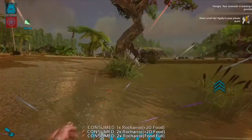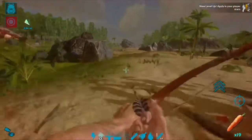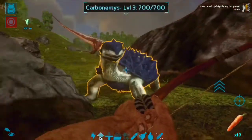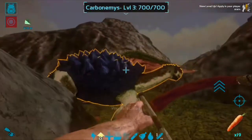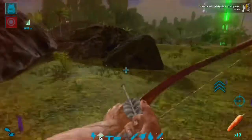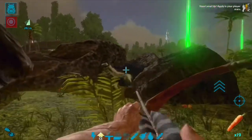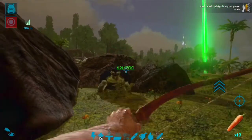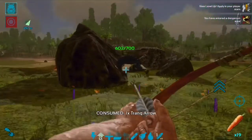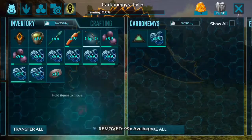You do need tranq arrows for this. There's a turtle — we're gonna use it on the turtle, which in my opinion takes a while to knock down, so let's see how fast it takes. One shot, two shots, three shots, four shots — about five shots and it's already down. You've got yourself a turtle! Just put your food in.